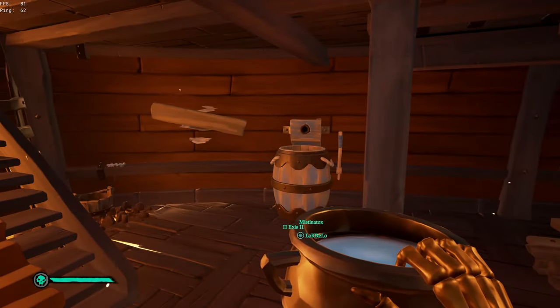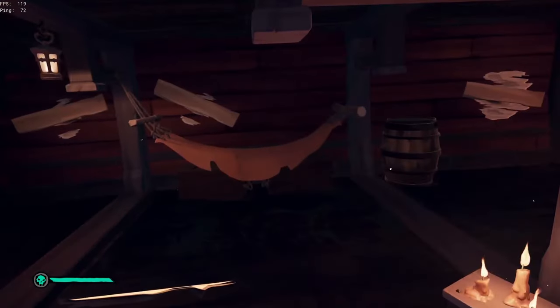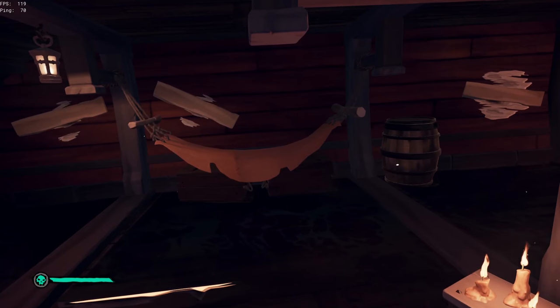The water barrel will be found at the start of the middle deck, and this is where you'll also find the cooking stove, as well as 4 beds — 2 on the middle deck and 2 on the bottom deck.